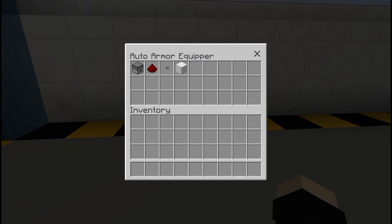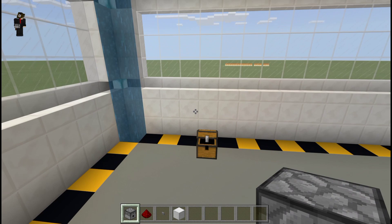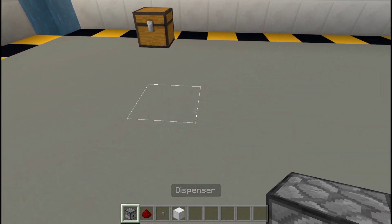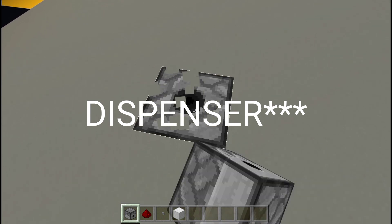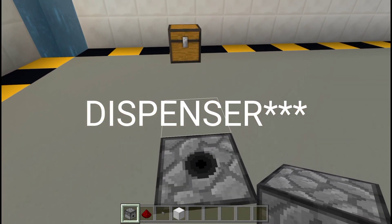The first build is the Automatic Armor Equipper. The items we need are: a dispenser, redstone dust, a stone button, and a block of your choice - you can use whatever block you want. First, place an observer facing upward, wherever you want it.